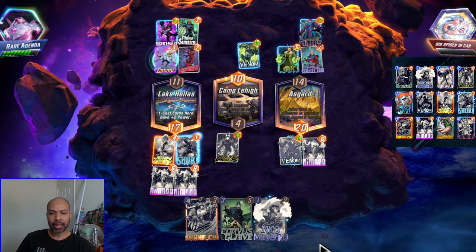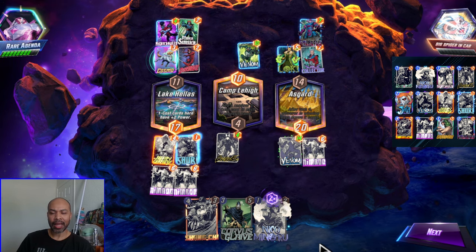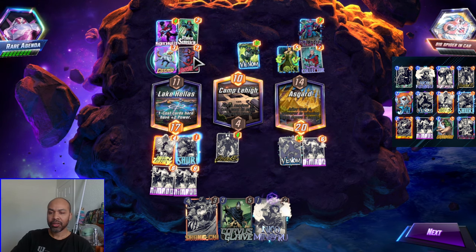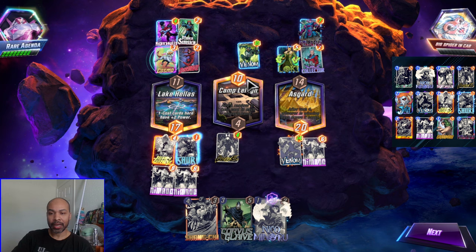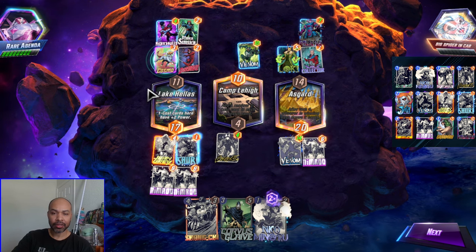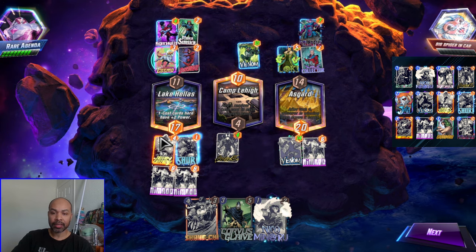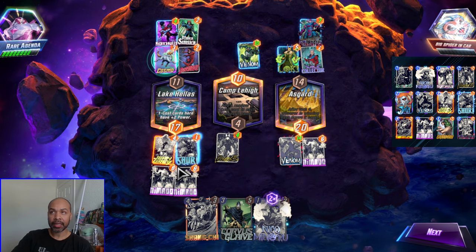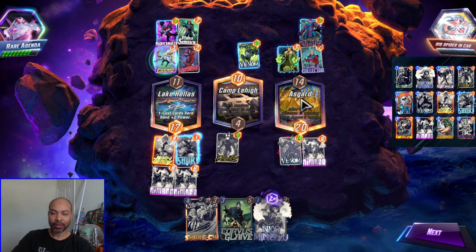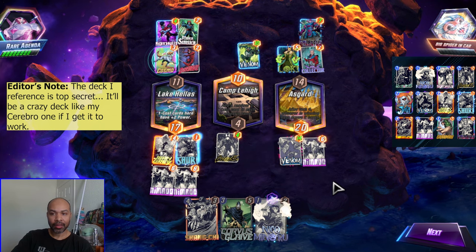So we showed a couple of different play lines. Jean Grey might be the star of this deck honestly, even though I'm trying to showcase Galactus. Her control aspect combined with Sandman is very powerful. But into Arishem decks, you have like a 1% chance of being able to pull off Galactus, because they have way more than 5 power in every single lane easily. So against Arishem it will be very difficult to pull off Galactus unless you can get the Jean Grey lane filled and the last card you play is Sandman — and then you'd better hope they don't have a Jeff. But we were able to win in the Silver Conquest — I think this was match 2 out of 2. I was tooling around with a different deck in round 1, and it's a good start to this video.